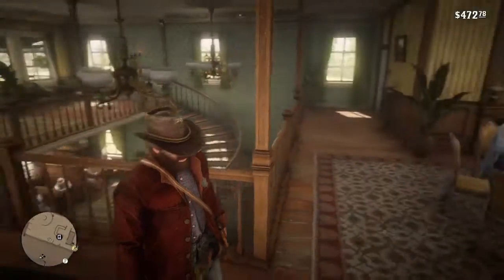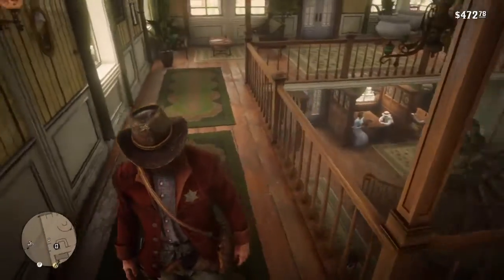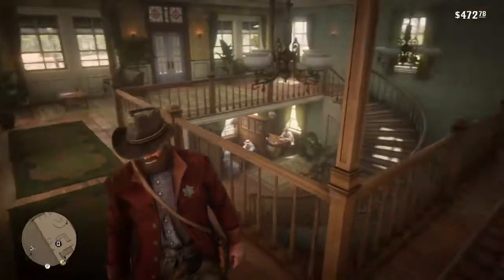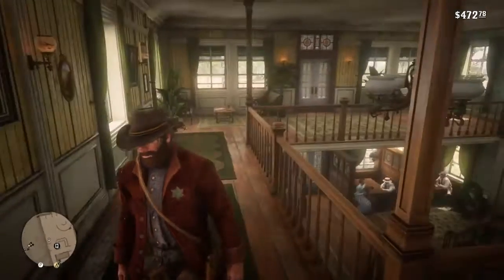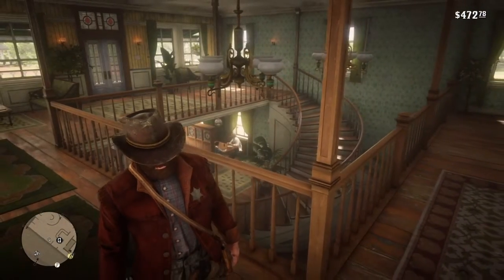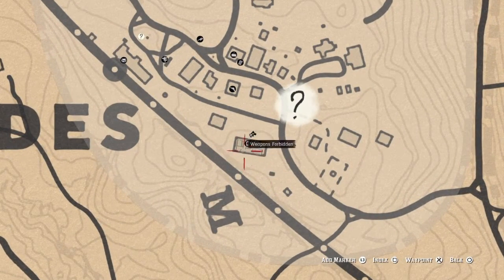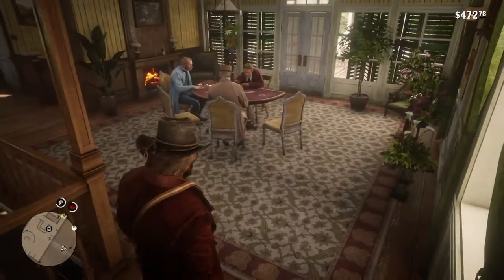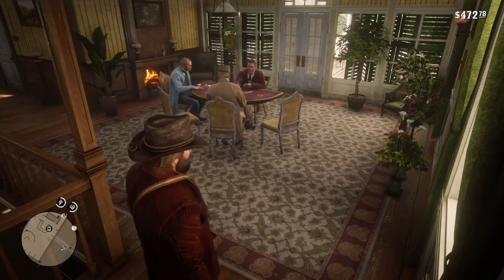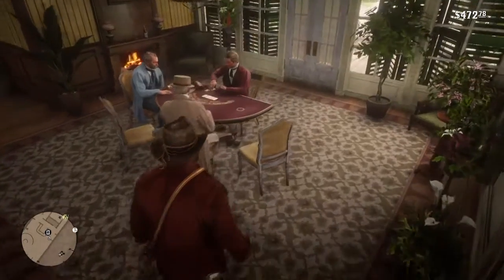This is my first Red Dead Redemption video and I'm gonna show you two ways to get money. When you come down to chapter three and you're able to come to Rhodes, come down to the blackjack station — it's over here, there's also a bar, and you can find it in GTA Online as well.